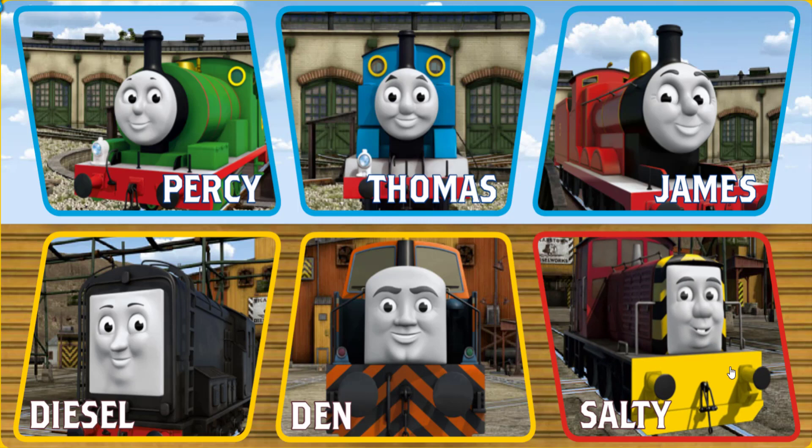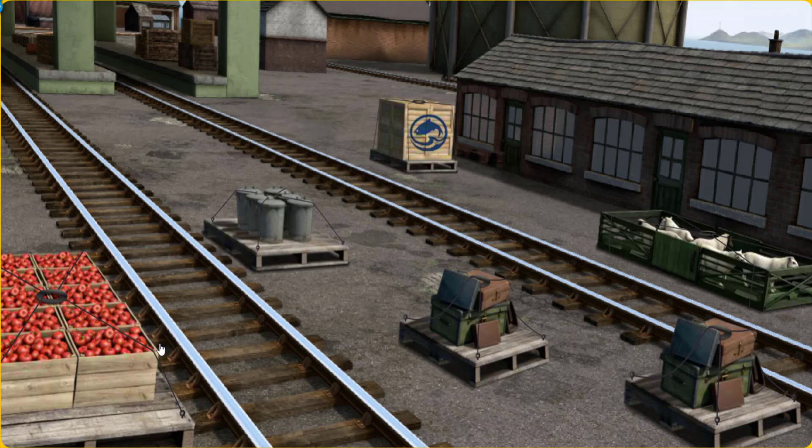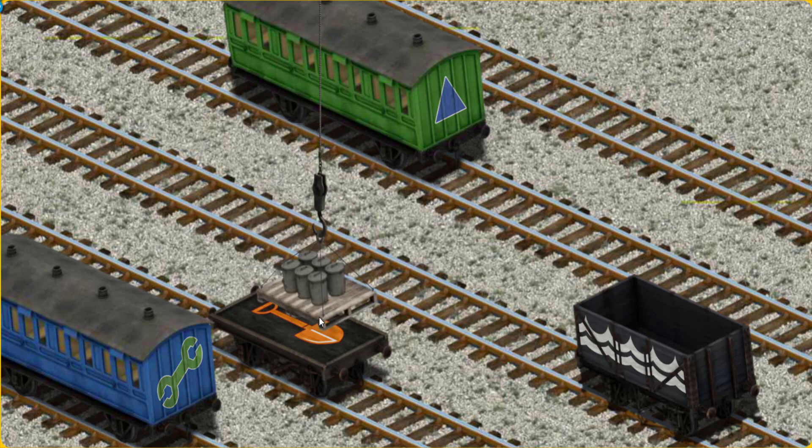It's a busy day at Brendam Docks. Thomas and his friends have many deliveries to make. Choose who will make the next delivery. Diesel must haul the rubbish cans to Whiff's waste dump. Help Cranky find the rubbish cans. You've found them! Let's lift and load. Now the cargo must be loaded. Show Cranky where the black flatbed with the picture of an orange shovel is.